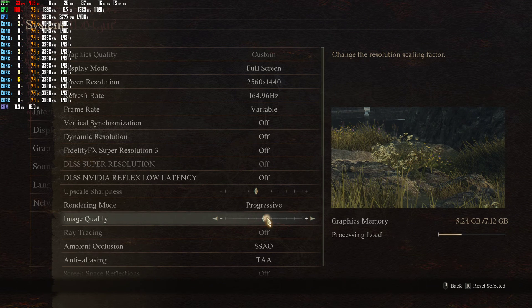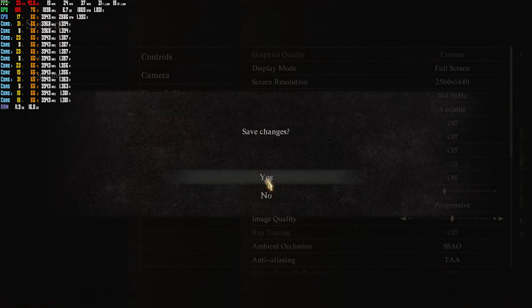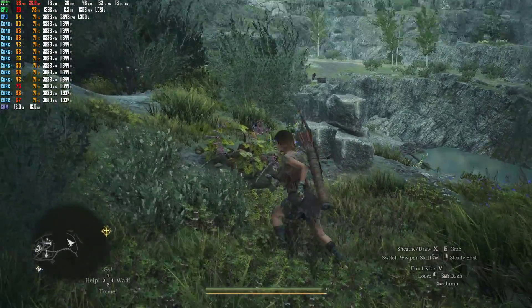Hey guys, I'm the Average Gamer here today. I'm going to show you how to get better FPS on a lower-end system or a system that doesn't have that great of a CPU or GPU. So if your game is getting like 20 or 30 FPS, here's what you do.